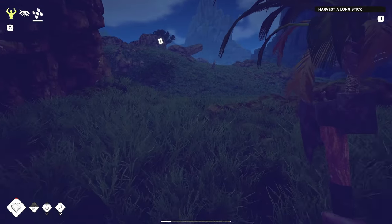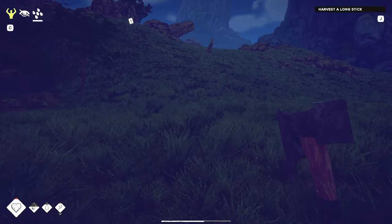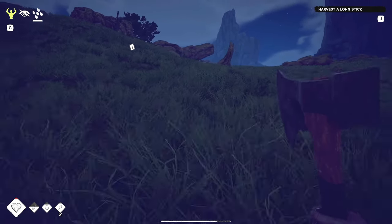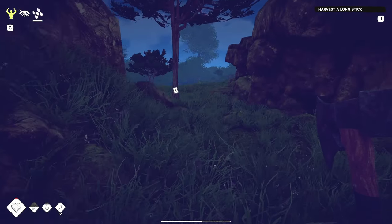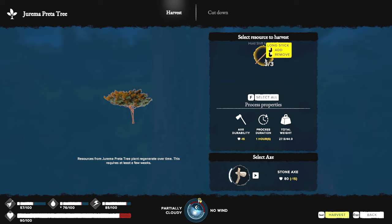Let's come up here and get a long stick. This game is one of the more realistic survival games out there — I would argue one of the most realistic. This might even be more realistic than Green Hell, and Green Hell is pretty realistic. Maybe The Long Dark is more realistic. You need an axe to cut these down — it tells you how much durability will be used, and you can use different axes.